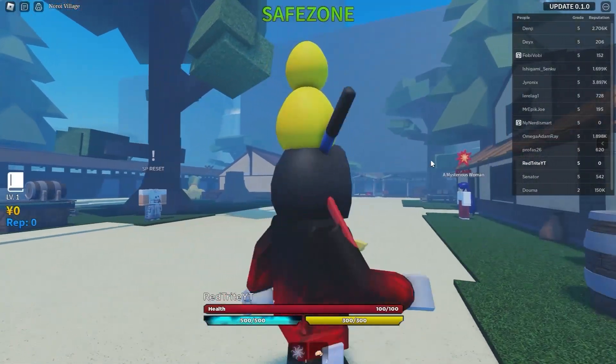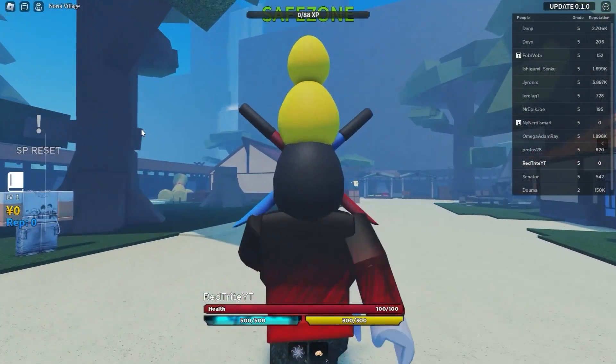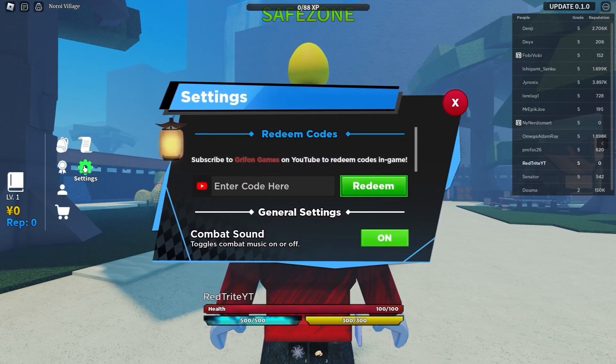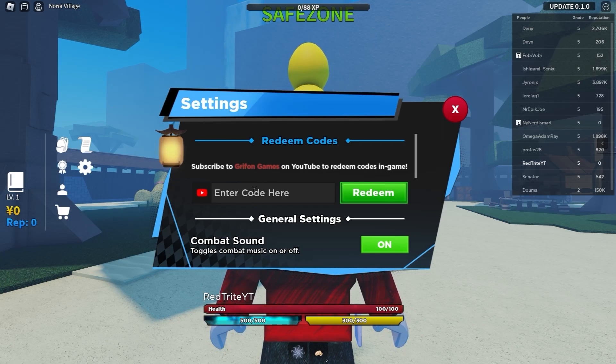Now let me show you how to enter the codes in this game. Just follow me — go right over here where you press M and this menu pops up. Go to Settings where you can actually enter the code, and as you can see it's right over here. Let's start entering them.